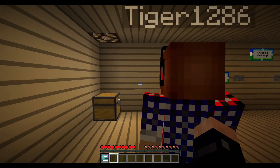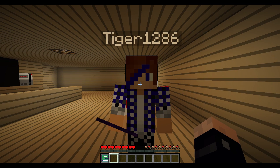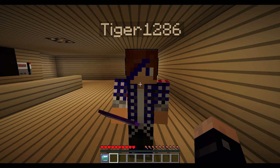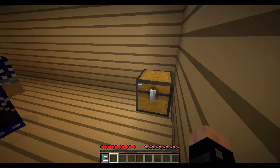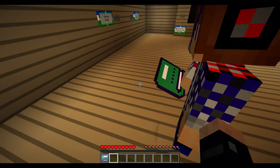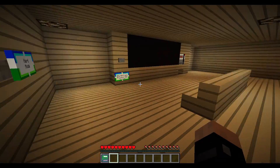Rule three: this map has animated textures. If these make you feel dizzy or cause your computer to lag, change to the animationless version of the resource pack. Rule four: this map will be played in adventure mode, so no blocks need to be broken. Rule five: this map is for up to four players. Sometimes chests are designated to certain players. If a certain player is absent, do not remove items from their designated chest.